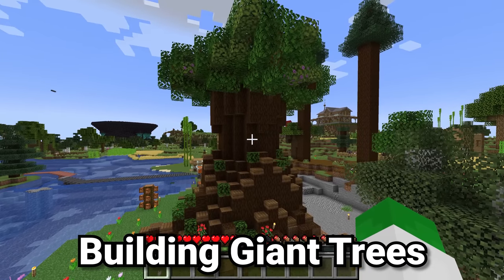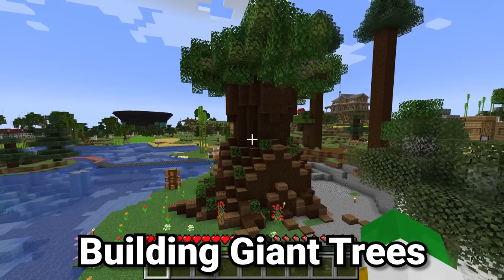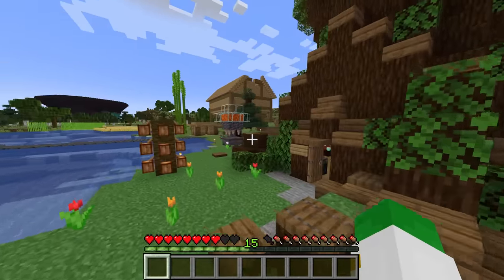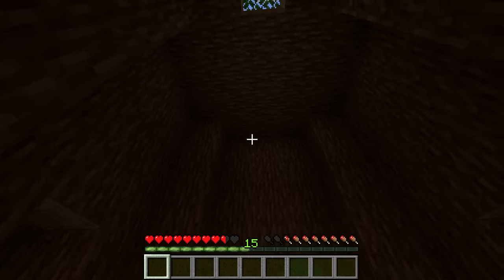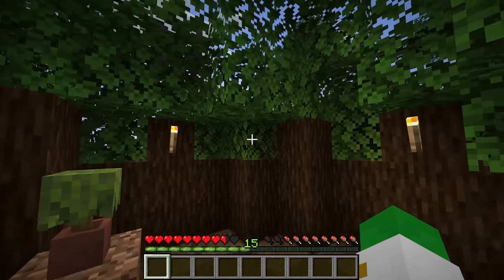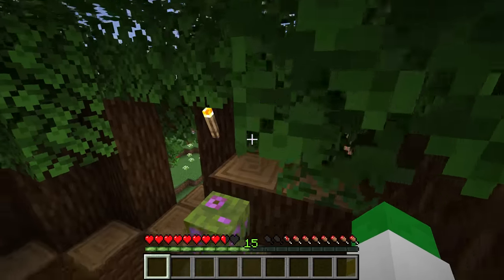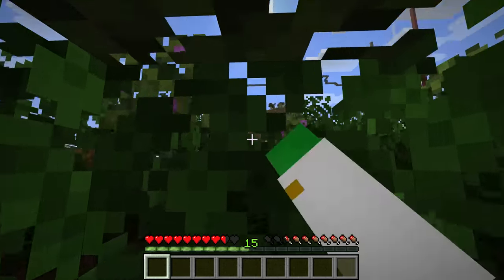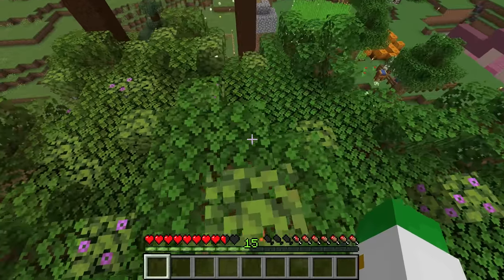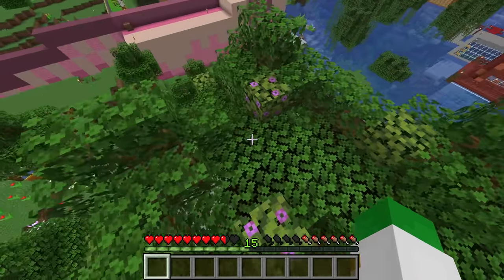If you're looking for different build ideas, one really cool one is to take an existing structure in the game. For instance, we have a dark oak tree here, and then to level it up — inside we have this really large area. Although it was originally based on the dark oak tree, it's quite a bit different now, giving us a really interesting base design. You can apply this to a lot of different things, like building yourself a massive jungle tree and living there, or applying it to villager house designs or mushrooms.